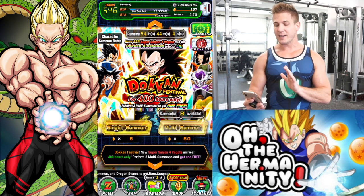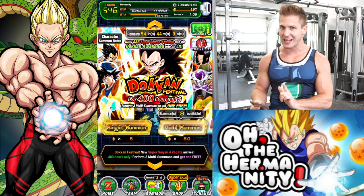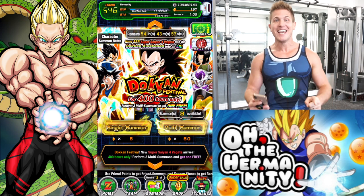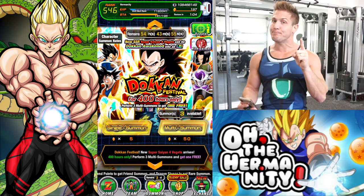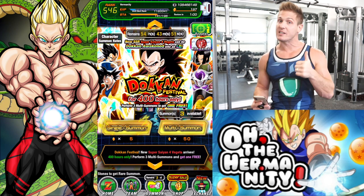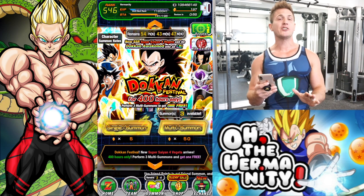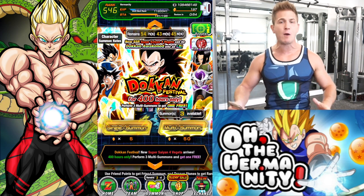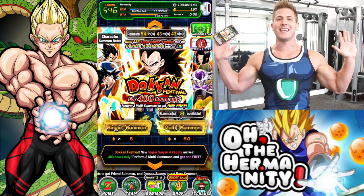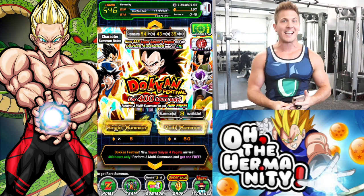We're gonna jump in here and pull our first LR Vegeta dupe — I can feel it. That bottom right path is gonna be open and we're gonna be doing more additionals and more crits very soon. So whip out your phones, hands in the air, let's get that Spear Bomb luck going and get started.